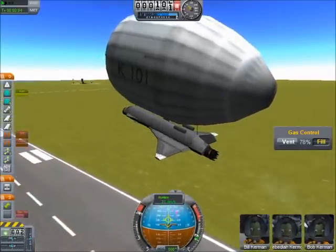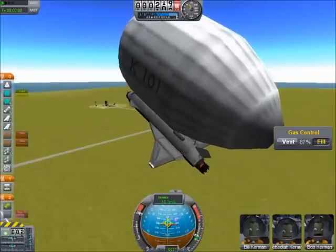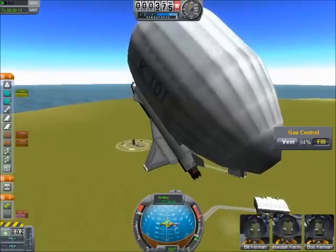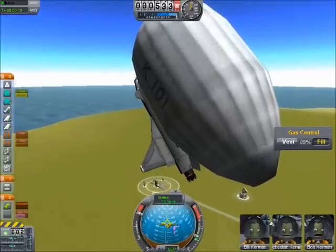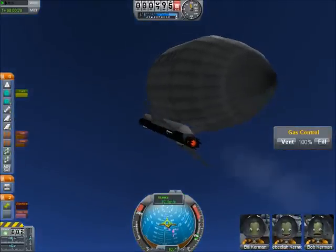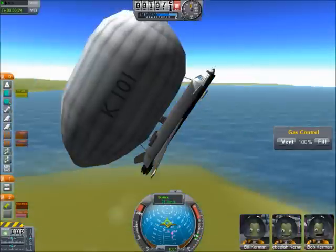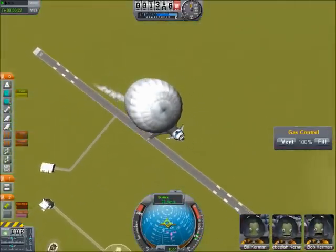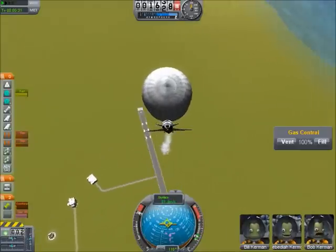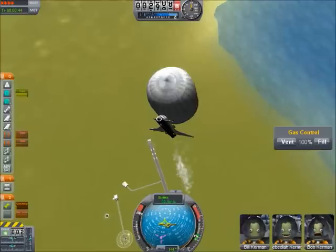So yeah, because the thrust is beneath the center of weight, it's going to start rotating. Now, if I leave it alone long enough, I'm pretty sure this thing will flip itself over. Then again, it's got wings, whereas the last time I did this it didn't have wings, so it may not. I don't know — we shall see. And it shall be funny. So this is the blimp, and I'm going to fast forward time just a little bit and see what happens.